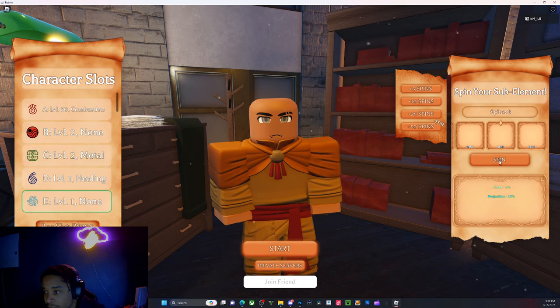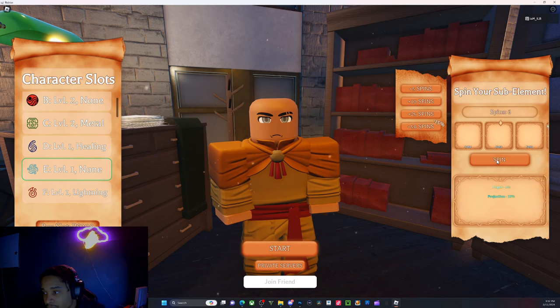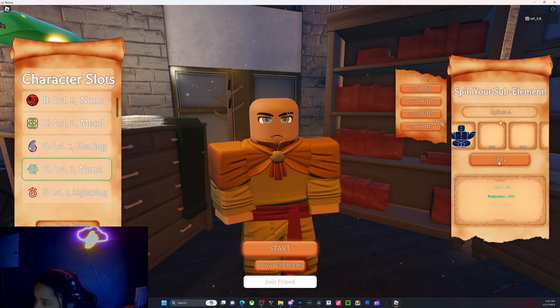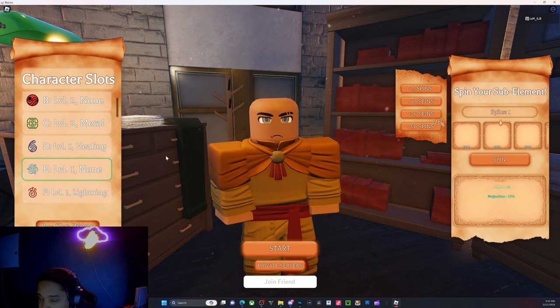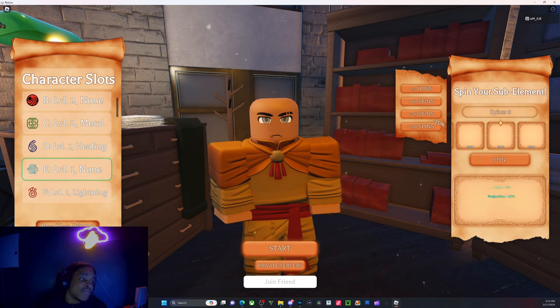I got combustion on my first slot, and I got metal. I fake-wanted lava but hey, you can't have them all. The flight looks insane though — I might not get it, it's looking real tough. This is a 15% chance — are you serious? It's a 50% chance on this one, so I'm not changing off the healer. Last spin — and got nothing.